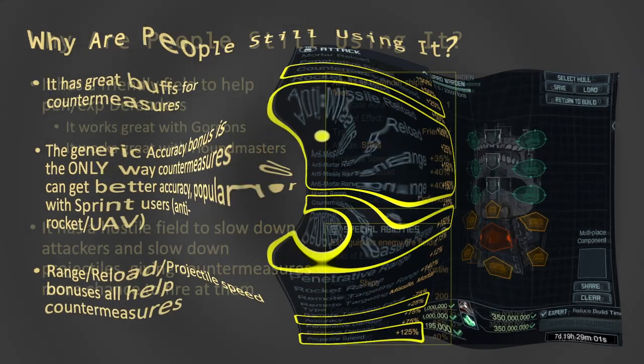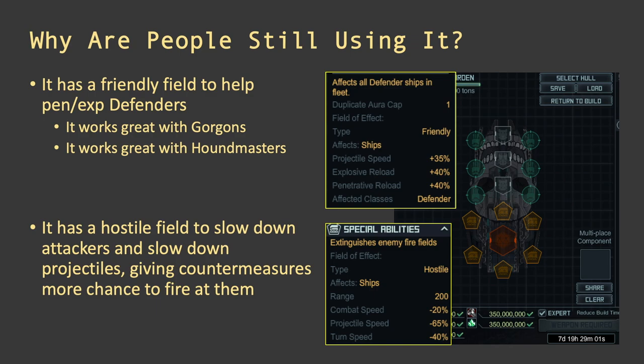It also has a projectile speed bonus, meaning the countermeasures will fire and travel a lot faster to meet incoming fire. If you need two more reasons to use it, look at the fields the High Guard Warden has. The first is a friendly field that helps other defenders — it only helps defenders dealing penetrative or explosive damage. This fits the current meta where most people are using Gorgons and Hound Masters. Gorgons deal penetrative damage and Hound Masters use explosive damage, and the field gives reload and projectile speed to both, no matter where they are.